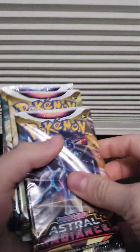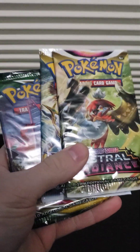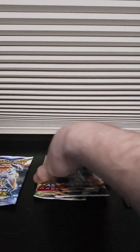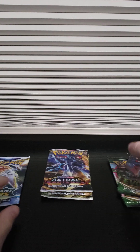We have one, two — no, one, two Astral Radiance, one Brilliant Stars, and two Evolving Skies, which I like getting because I want to get all of the Eevee evolutions. I think we should start with Astral Radiance and finish with an Astral Radiance since that's what pack the tin came in, then work our way through.